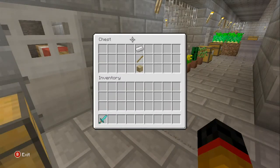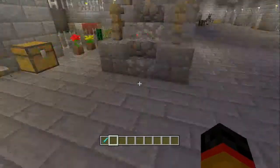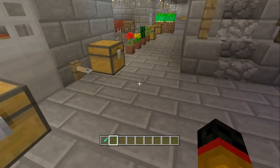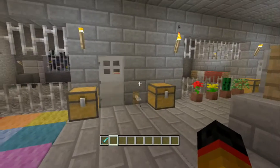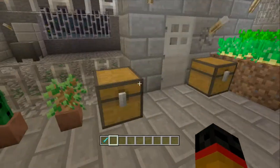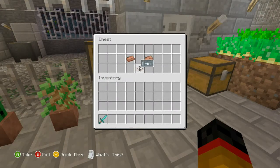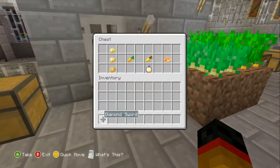Next we have tripwire hooks, crafted with one iron ingot, one stick, and one wood plank. To use the tripwire, you literally just place string on the ground and step over it to trigger it. Then we have flower pots — it's just three bricks, that's it.